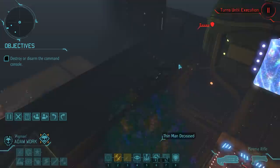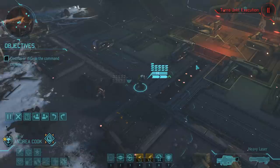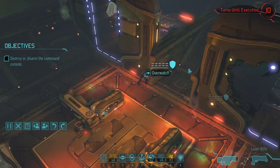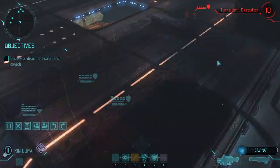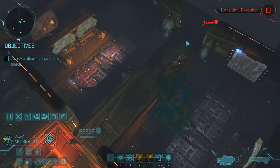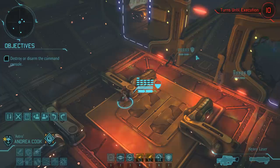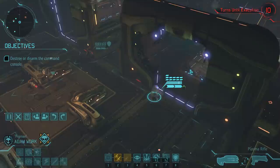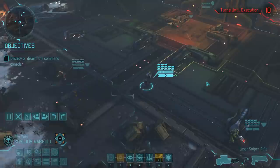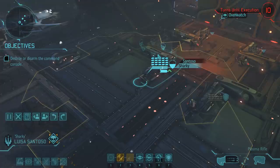Adam immediately finds another group of enemies - another trio of thin men, still pretty far away from the rest of our squad. Let's move up those soldiers who can still move. Since we have not yet activated them, the thin men stay where they are. On our last turn we had actually moved Andrea into a pretty good position, so she can now repeat what Kim did earlier with a rocket. This is the easy way out and I would have preferred a few more kills with Luisa, but the thin men were in a pretty inconvenient position. With all moves left for everyone but Andrea, Adam scouts ahead but finds no further enemies, so everyone else moves up.